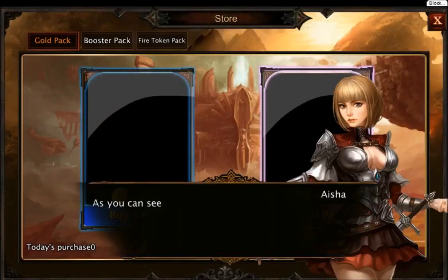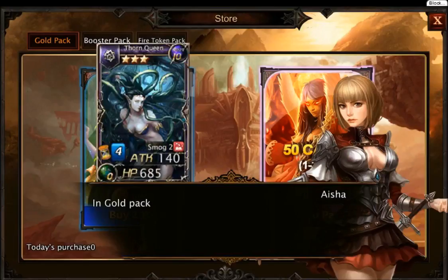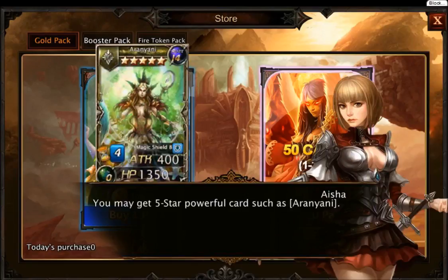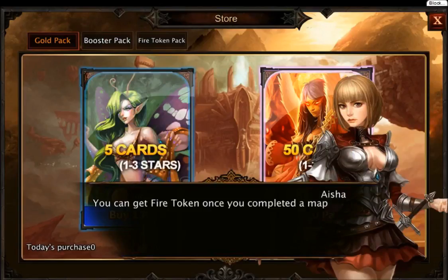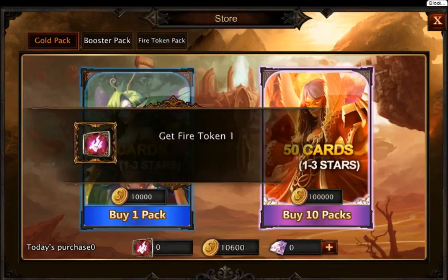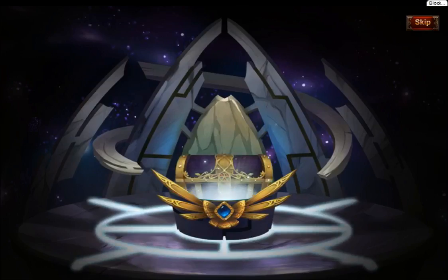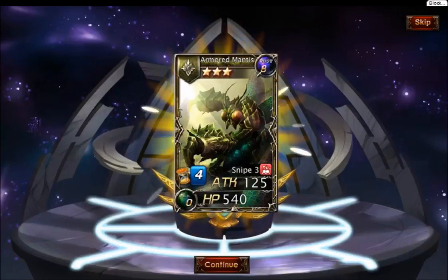As you can see — well, I can't really see — you can use gold from one battle to purchase a gold pack. Gems are gained from buying with real money. You might get five-star powerful cards such as a Tiger General. You can get five tokens once you complete a map. Okay, let's buy one of these. Give me a good card, don't give me some bad one. Boom — yeah, it's an Armored Mantis!